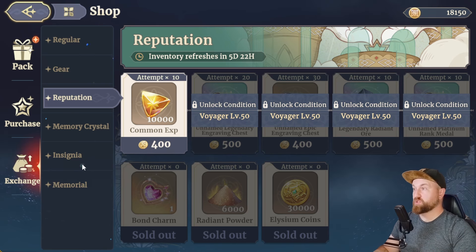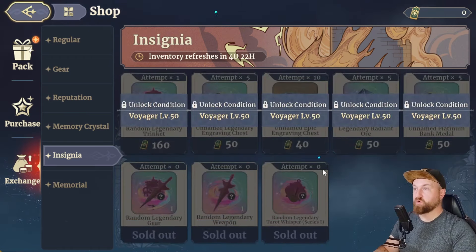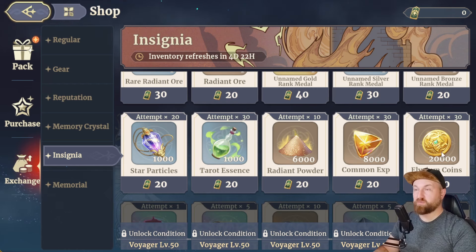Other than reputation, you can go to insignia, which is from the tower. As you progress through your tower and get those checkoffs, make sure that you're coming in here and buying your crystals. You can buy 600,000 Ethereum here, so definitely want to come in here and pick that up as well as the Radiant Powder. Those two things are probably the biggest bottlenecks that we currently have in game, so make sure that you are picking these up. I really mean it — do not miss out on this.